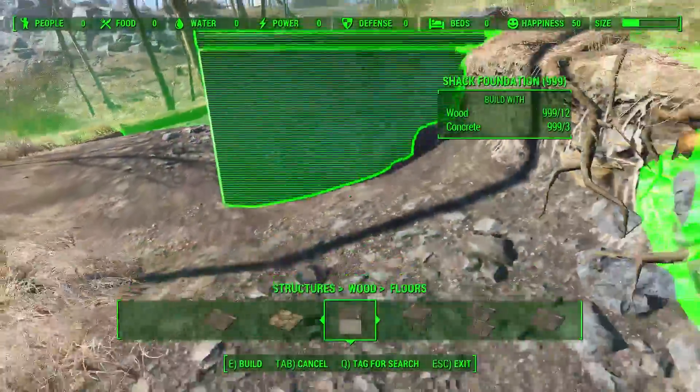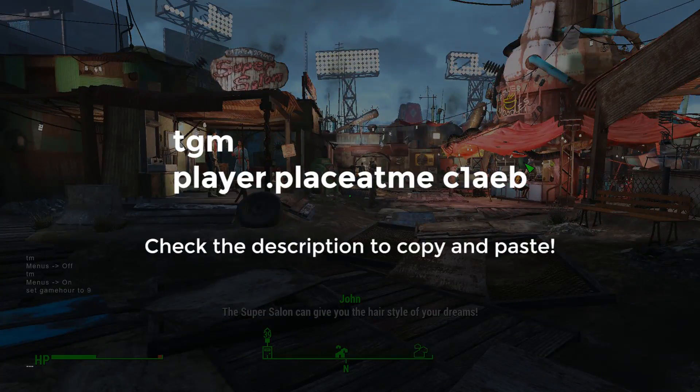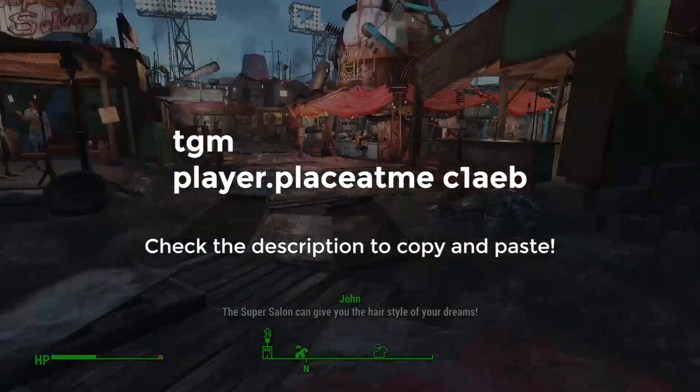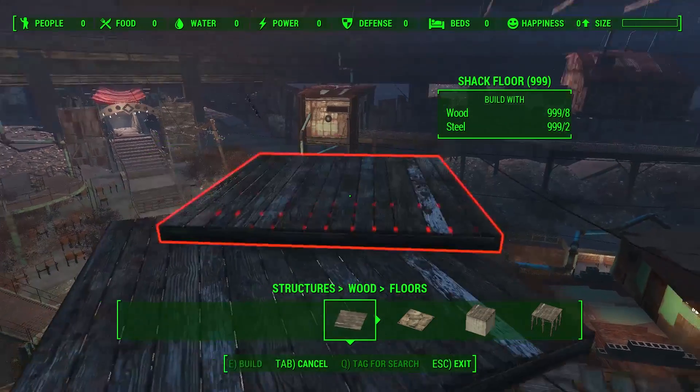Feeling oppressed by the boundaries of your workshop area? No sweat, friend! If you're playing on PC, open your console and type these commands to drop a workshop where you're standing! Eat a shit, boundaries! Now you can build wherever you like!